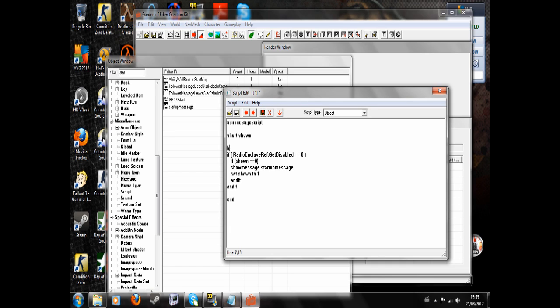We might want to make sure you Begin Game Mode. So basically what this means is: if the EnclaveRadio is enabled, that means that you are in the wasteland — you are out of the vault. So if RadioEnclaveRef.GetDisabled equals zero, so if it isn't disabled, therefore is enabled, you are out of the vault. And also it will check if shown equals zero to make sure that it only runs once, otherwise your message will keep appearing. ShowMessage, StartupMessage, which is the ID of the message that I made. Set shown to one.